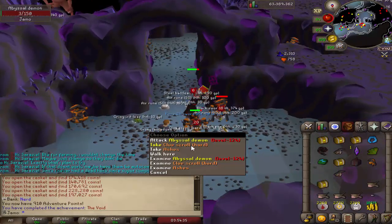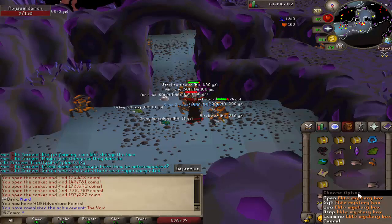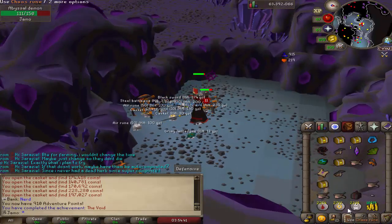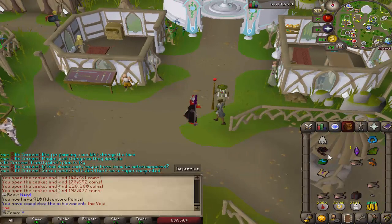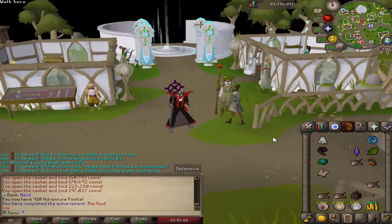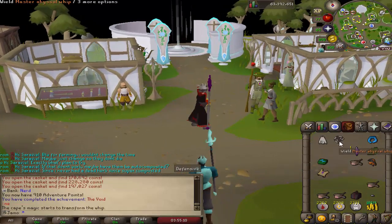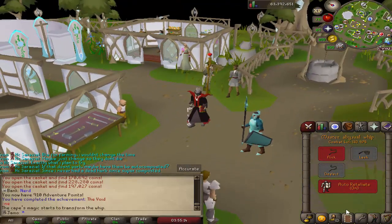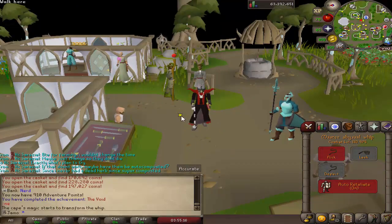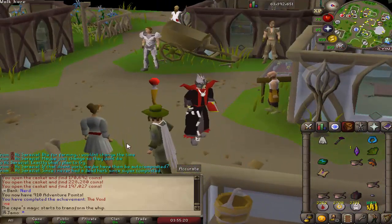And there we have the void achievement. I'm actually going to wait to open this box because in the Friday update it's going to get some changes, so might as well wait and open it then. One thing that came out in the last update is you can now make the master abyssal whip — just take your cape of masters, use it on a whip, and boom. It doesn't have spec yet, I need to add the spec back, but it has the same stats and everything. And it's white — fancy, looks cool, goes good with the cape.